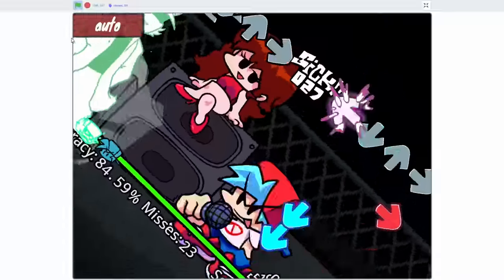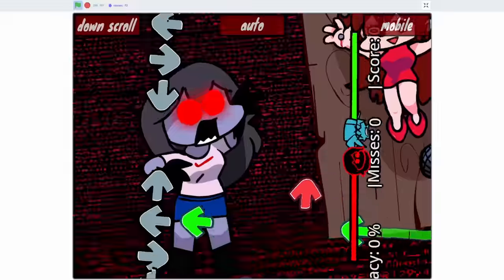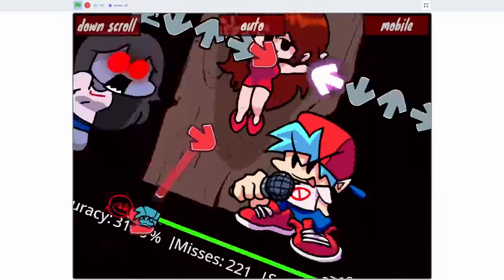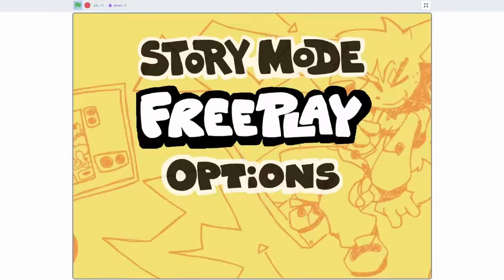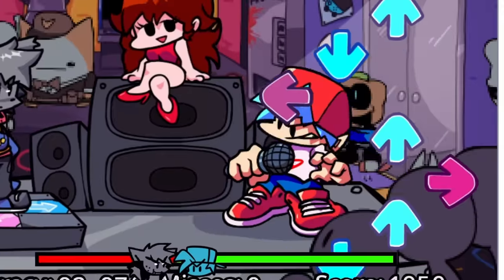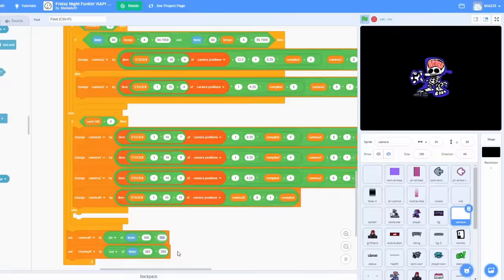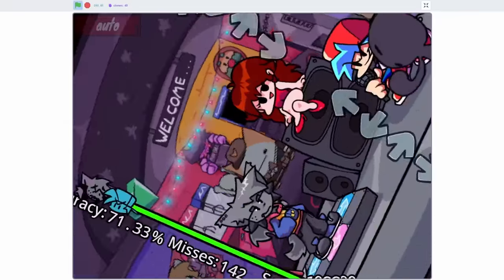I turned down the spinniness to see if I can play, and I can play some of it, but the arrows keep going off screen so it's really hard to see them. Now I'm on Sky because the charts on Garcello were too easy. How am I still alive? Oh right — you can't die in this one. Also, there are nails going through GF's hands in this project and I don't even know how they're allowing that on Scratch. We're on the Cappy mod now, and the charts here are also a little harder. They're using the remastered version of BF. That was actually kind of fun to do — the modding community should be taking notes.